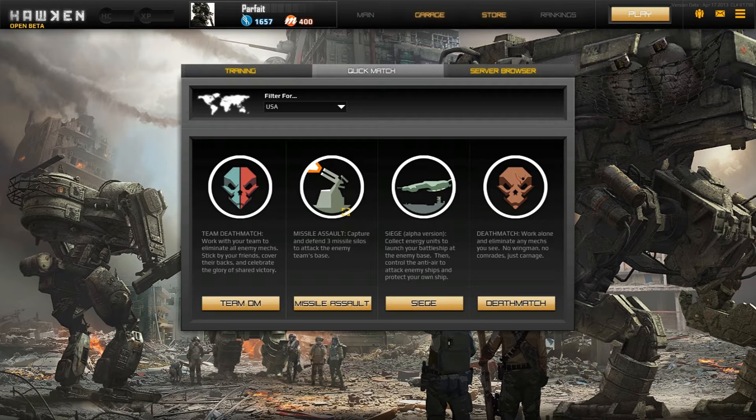Missile Assault is kind of like capture-the-point. You and your opponent both have a base with a defense value — let's say 8,000. You need to capture the missile turret spots on the map, and the more you control, the faster the enemy's defense goes down, and vice versa. Whoever reaches zero loses.